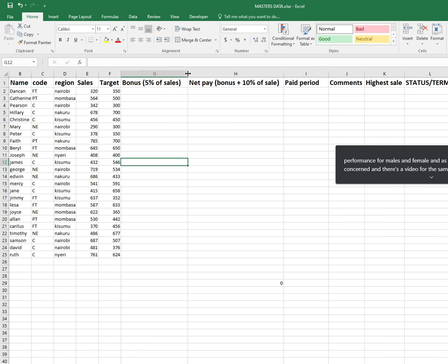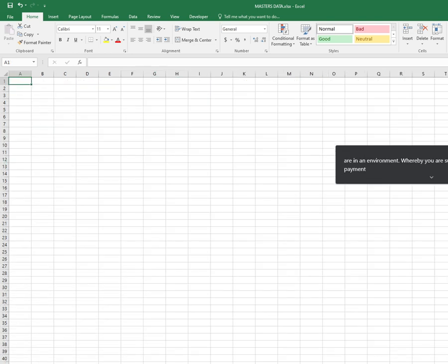Today I want to pick up from where we left off. I'll be moving a bit fast and then once we arrive where I left off yesterday I can slow down and we move together. Let's talk about bonus. At this stage you are in an environment where you are supposed to calculate some payment. I'll need a new worksheet — let me call it Summary — and Summary will basically contain information to do with the total bonus.